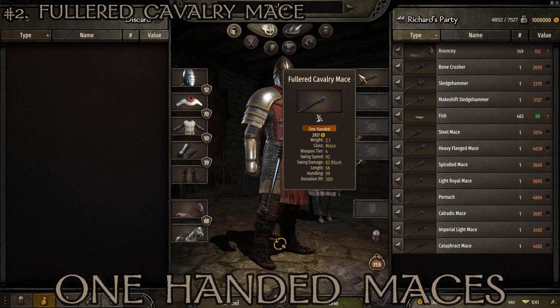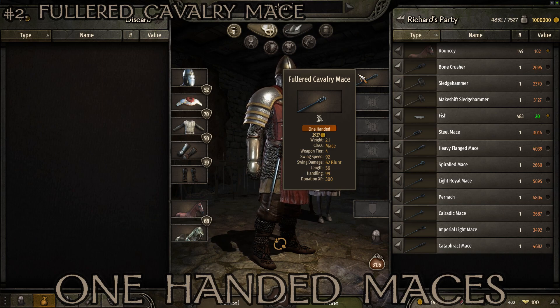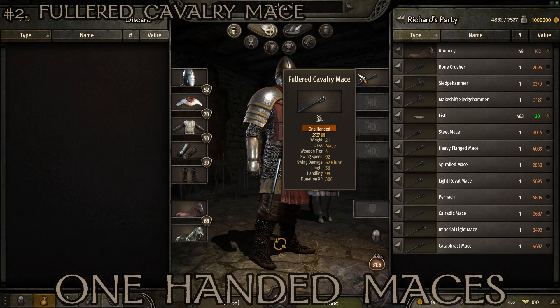At number 2 we have the Fullard Cavalry Mace — my previous favorite mace in the game. Most often found in Vlandia, then the Empire. Stats: weight of 2.1, tier 4, swing speed of 92, swing damage of 62, length of 56, and handling of 99 — very high. Despite its name, I don't love it as a cavalry weapon because of the very limited reach; if you ride into infantry and swing wildly you'll get your horse killed. Still a really good weapon overall.